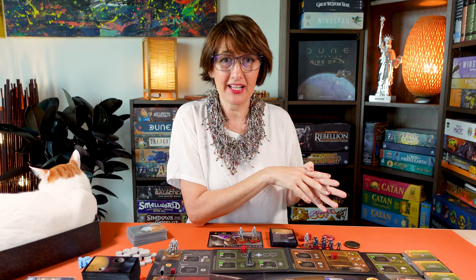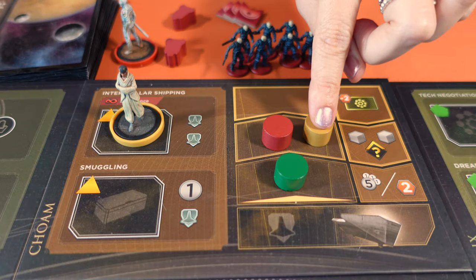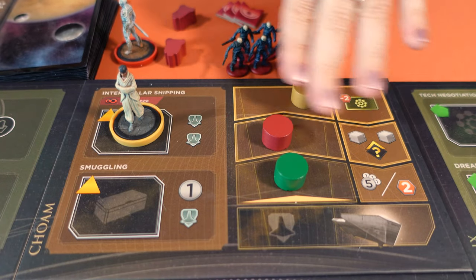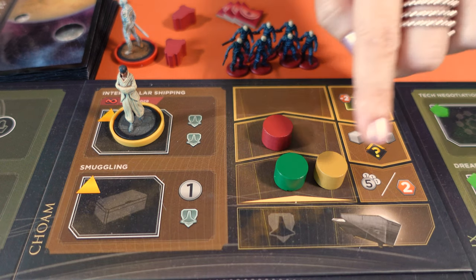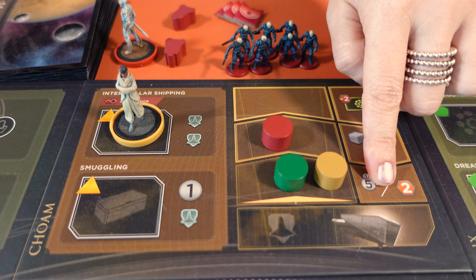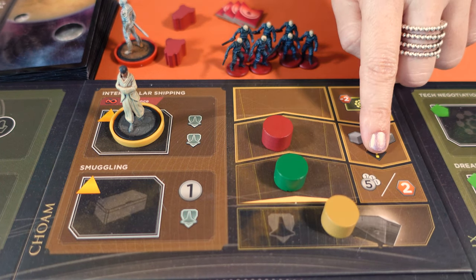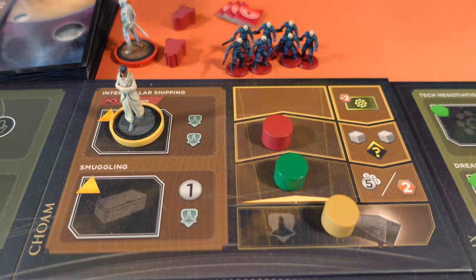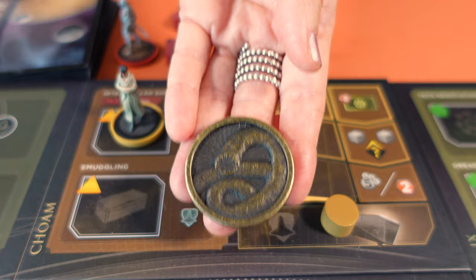The shipping track works a bit differently in a solo and two-player game. Rivals must keep going up until they reach the second level — they never get to the third level. Once they reach level 2, they must recall the Freighter. In a solo game, they collect the two levels of rewards, always picking the Solari option. In a two-player game, they only collect the second level reward. And if there's a tie in the faction which has the least influence, the player with the first player marker picks.